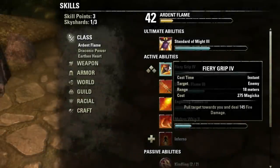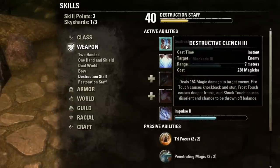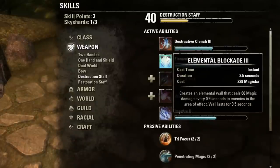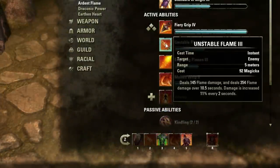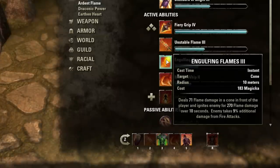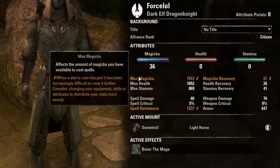Tip number two: skills scale with more of the attribute that they cost. All class skills in this game, no matter the class that you are, cost Magicka. Other skills that cost Magicka include the Destruction Staff and Restoration Staff skill lines. All of those skills — their damage and effectiveness, the white numbers that you see in the text — will scale up with the more Magicka that you have.